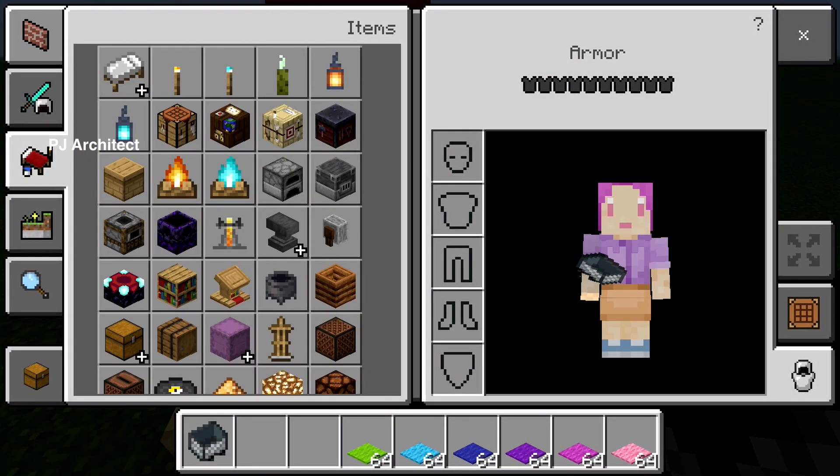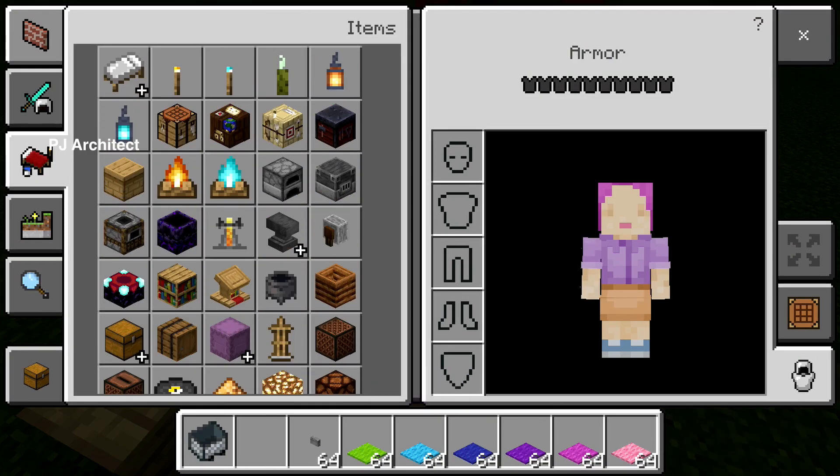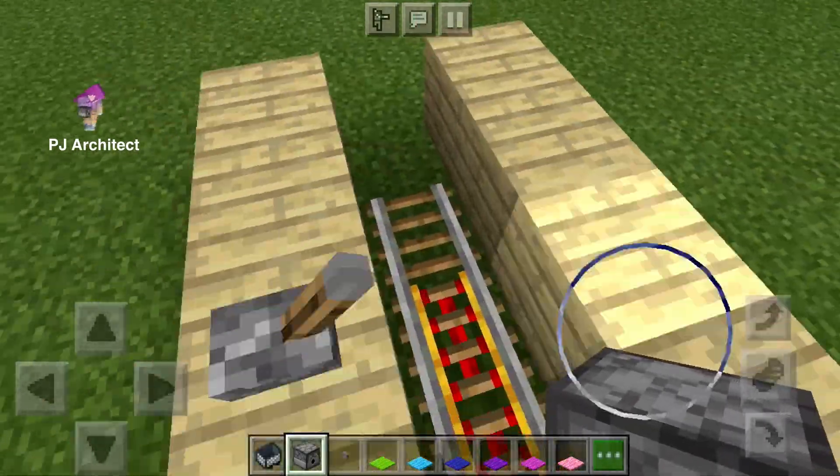Now get a dispenser, put it down, put in some minecarts, and add a button to make a minecart dispenser.